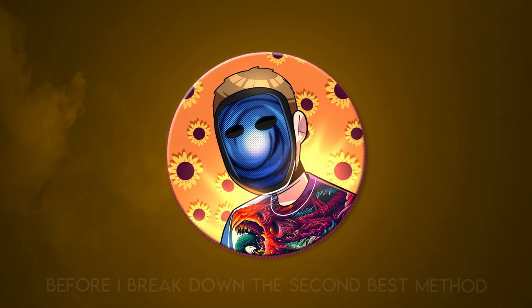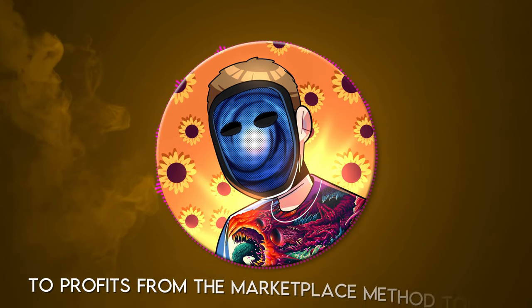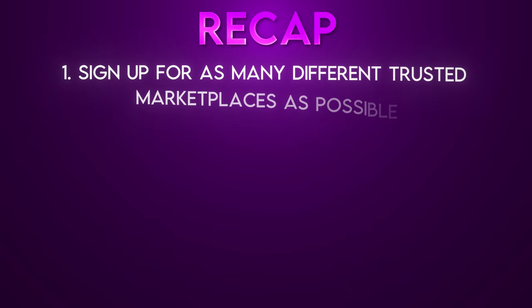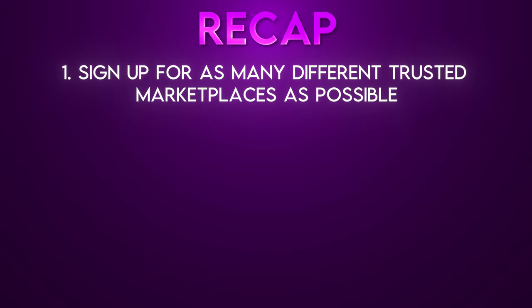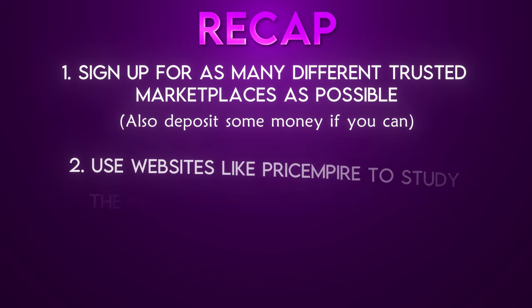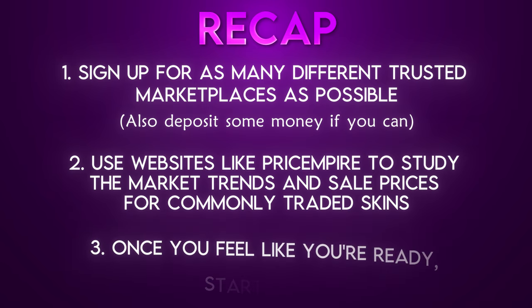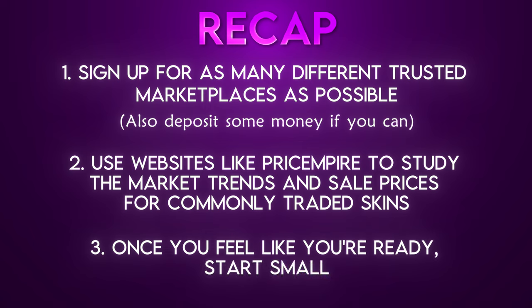Before I break down the second method, here's a quick recap of best beginner practices for the marketplace method. One: sign up for as many different trusted marketplaces as you possibly can for the highest arbitrage opportunity — and if you can afford it, deposit money on those sites so you're ready to buy when you see a good deal. Two: use websites like Price Empire to study market trends and sale prices for commonly traded skins, starting with more liquid skins. Three: once you feel ready, start small — maybe just the Skinport method, as it requires the least knowledge and least trading between multiple marketplaces, trading only the most liquid items.